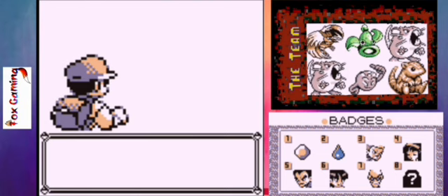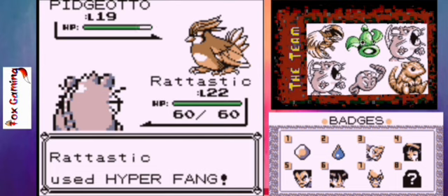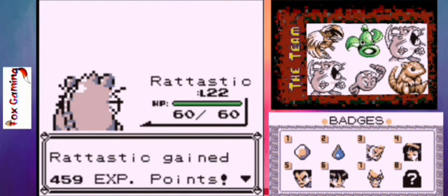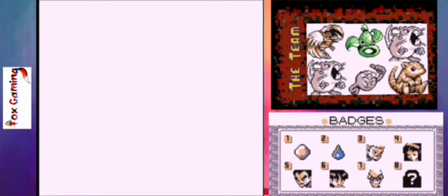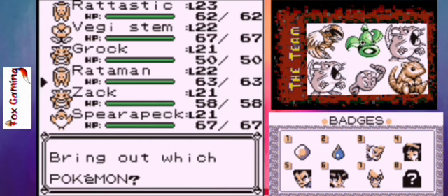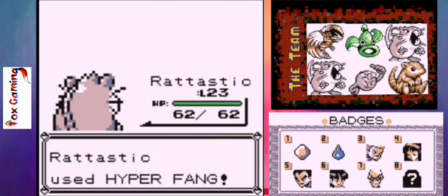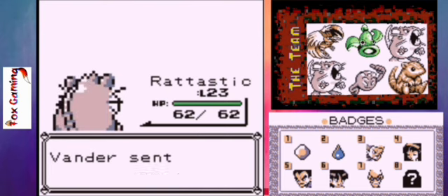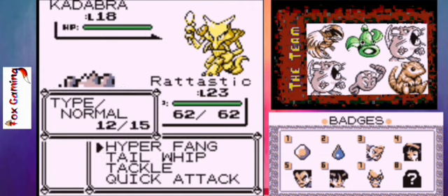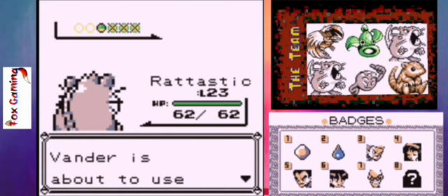Let's see what he's got for us first — Pidgeotto. We'll have Rotastic use Hyper Fang. Flinched! Hyper Fang it again. And then Rotastic grew to level 23. He's got a Rattata of his own — we'll keep Rotastic in. Hyper Fang. There's another one down. And then Kadabra — let's have Rotastic keep going on this one. Let's see if we can't sweep him just for the fun of it. Awesome. Now his Ivysaur.